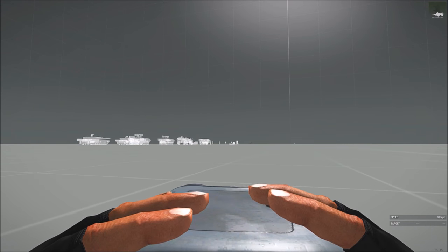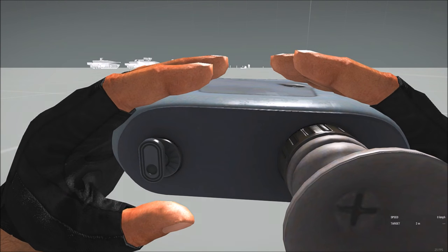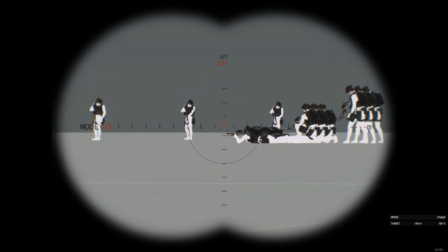You can also do this with the rangefinder tool and the laser designator. Just aim down and press N, like with the scope, or when you want to equip night vision goggles normally you just press N — so you have a different night vision mode available here too.